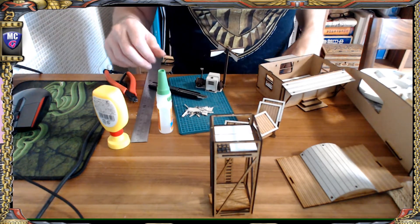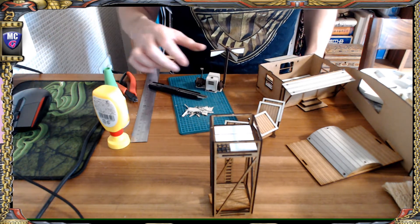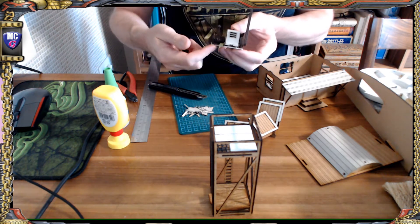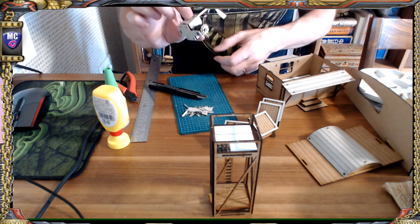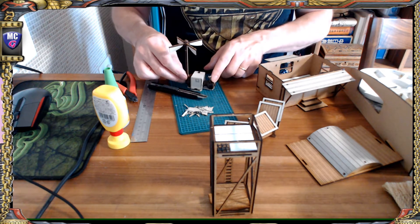I added some embellishments of my own to the set. First thing I did was I used a scalpel to cut the excess cardboard off. I wasn't happy with all that cardboard so I went around and cut the excess off — there you go, that's much nicer.